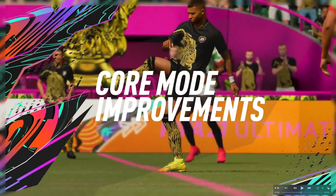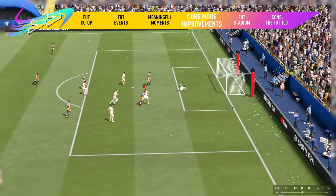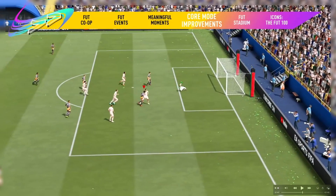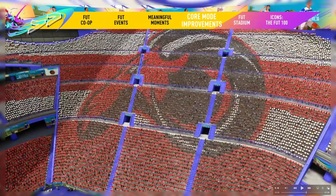There's also Core Mode Improvements. As you can see, pink lines and the green net — so there's going to be a lot of customization to your FUT Stadium. Mbappe looks pretty happy there. Here's the pyro that goes off when you score. This is the stuff we need in Career Mode as well, where you can add these little elements. I'm not saying change the color of the lines and the nets, but even pyro in the back would be pretty cool.